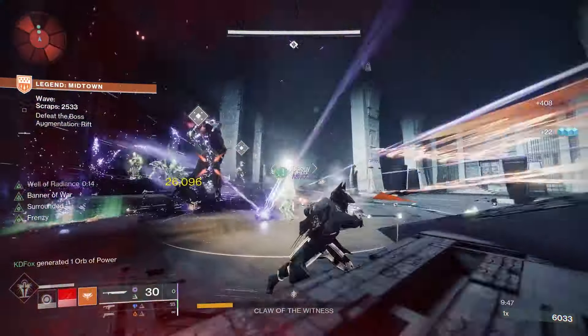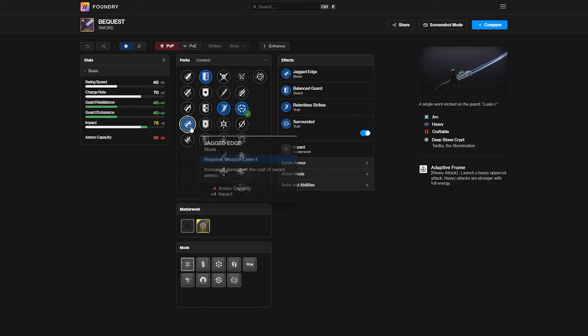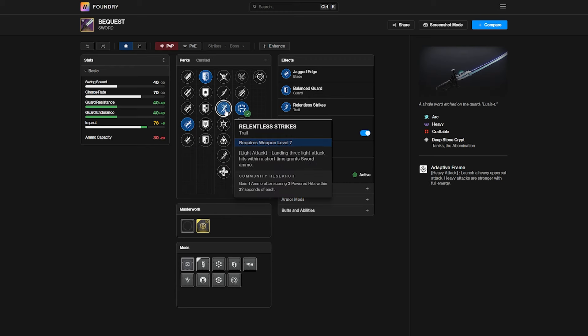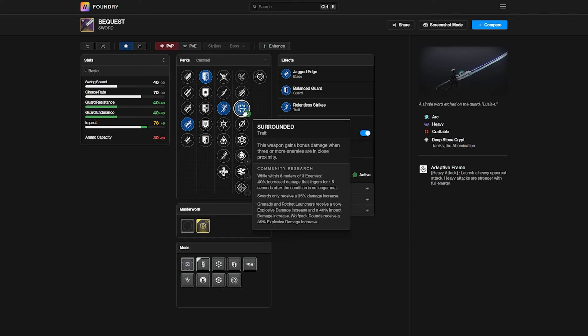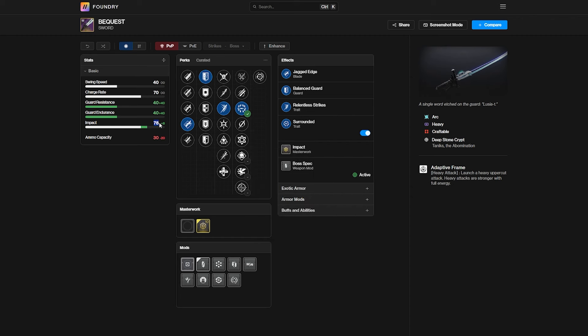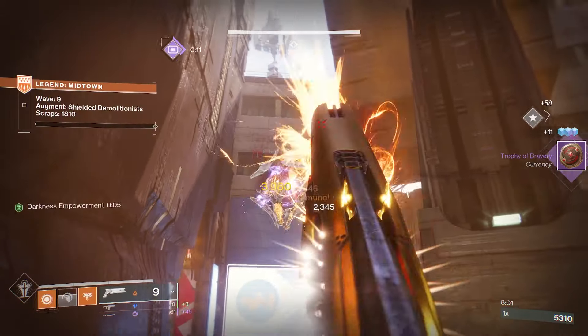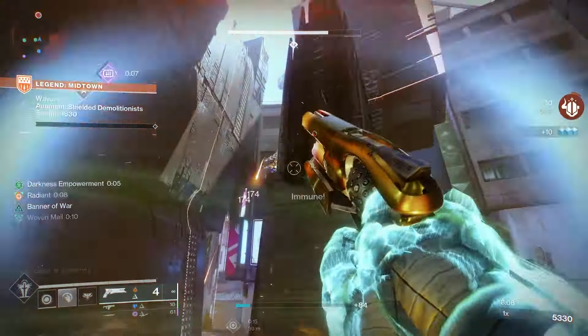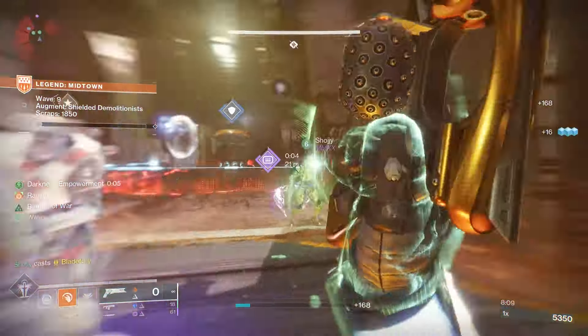Let's take a look at the Falling Guillotine's competition — the Bequest. The Bequest is the current highest damage dealing sword in the game because it has the highest impact rating and it can also roll Surrounded. If we compare both of them, the Bequest can get a total of 78 impact if you have the perfect god roll, which you probably will because this gun is craftable. The Falling Guillotine can only get 68 if you get lucky and get Jagged Edge in the first column, which I unfortunately didn't. So the only main difference besides the perks is around 10 impact, but that is where having Frenzy on Falling Guillotine makes up for this.